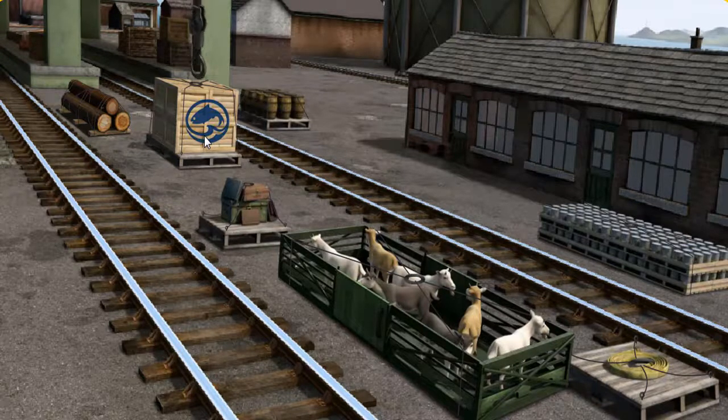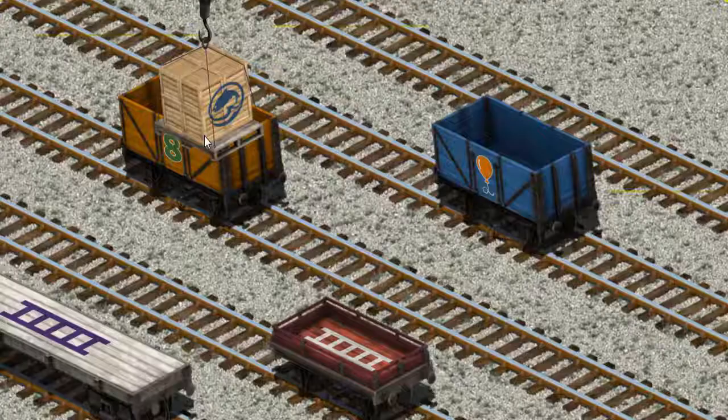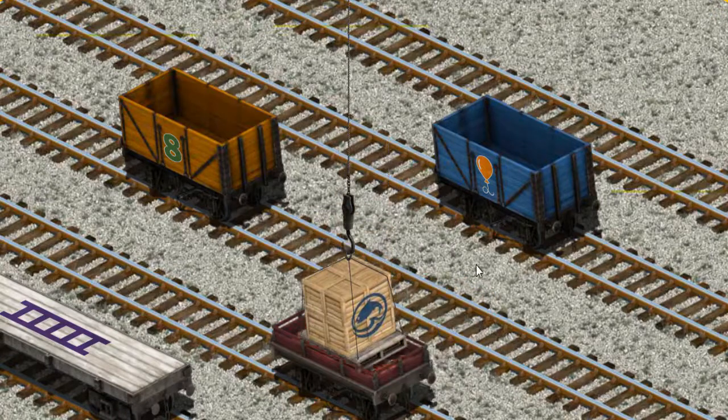Let's lift and load. Now the cargo must be loaded. Help Cranky find the red flatbed with the picture of a white ladder. There you go!